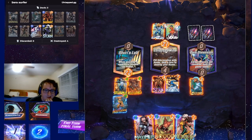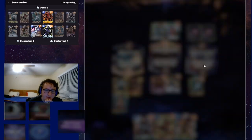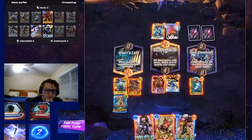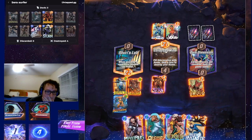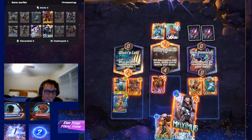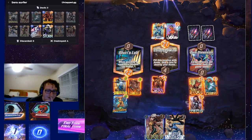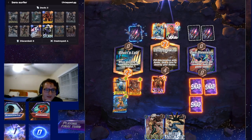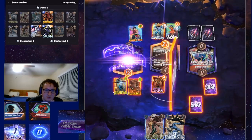We don't draw Surfer. So because we don't draw Surfer, I think this is our best play. Actually wait, no — it's definitely not, because it's not going to push enough power over here. The problem is we don't know what's over here. I don't think they can beat us over here, so is this just better? I think it is. Let's go with that and we'll see what happens. Oh, I think I still win that location though. I do.